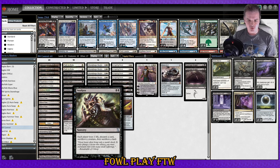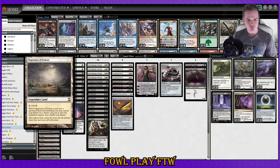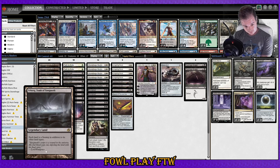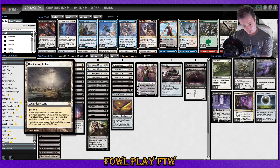Just so those of you that don't know — with Smallpox, each player loses a card, discards a card, sacrifices a land, and loses one life. If you've got Flagstones of Trokair, when it goes to the graveyard from the battlefield you can search your library for a Plains and put it onto the battlefield tapped. So you can actually Smallpox on turn two with Flagstones on the field, because Urborg will allow any land to also tap for black.